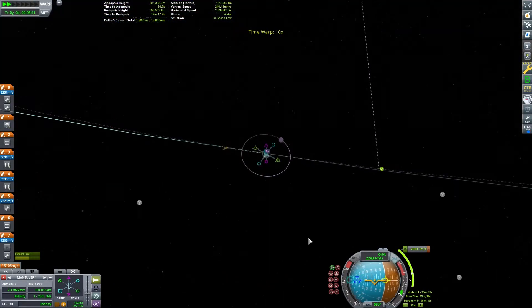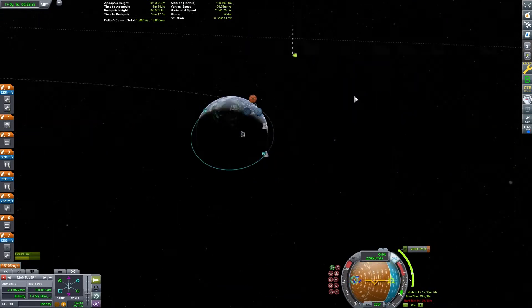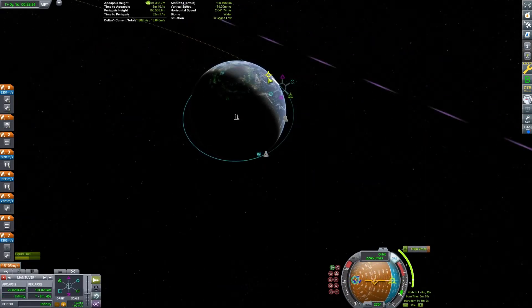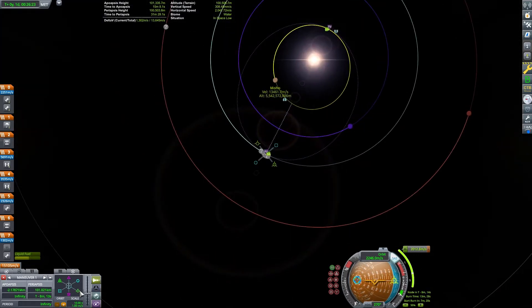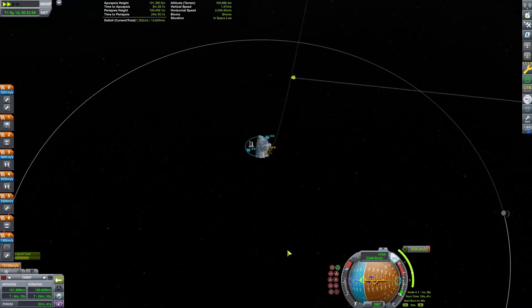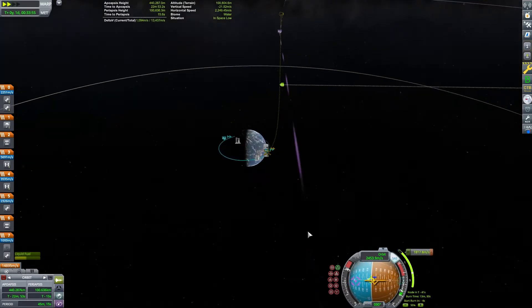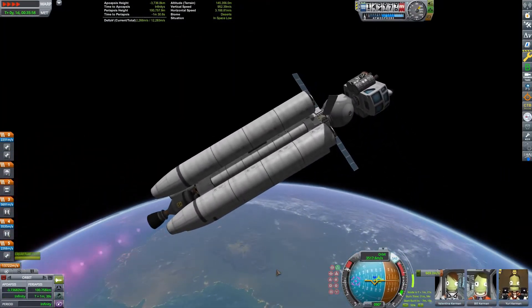Moho is one of the more difficult planets to get to and from in the game. A Moho mission is not as hard as an Eve return mission, but it can still be a challenge. It is orbiting quickly around the sun and is inclined quite a bit relative to Kerbin. Combined with its smaller sphere of influence and weaker gravity, it can be hard to get into orbit around this atmosphere-less little rock.